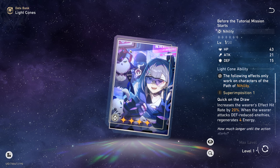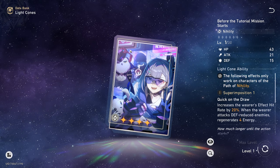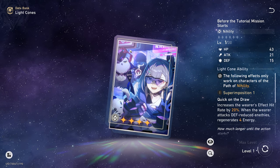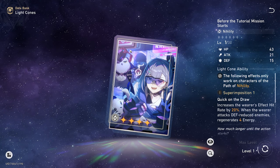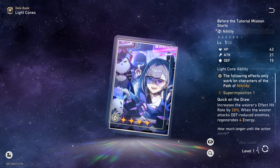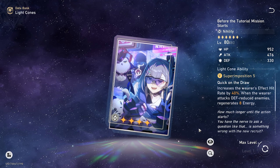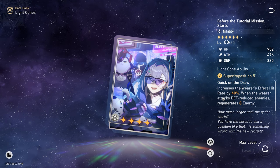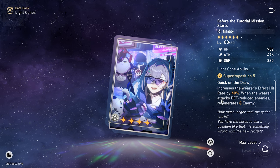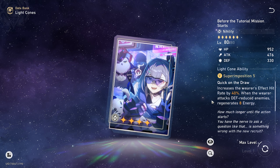Remember, this is an event light cone. And if you know about Genshin Impact, you can always superimpose to refinement level 5 for free every event light cone that comes out in these Honkai games, at least from Genshin onwards. The reason this is the best light cone is because of the free superimposition 5, which allows us to raise Silver Wolf's effect hit rate by a whopping 40% as long as this light cone is equipped.